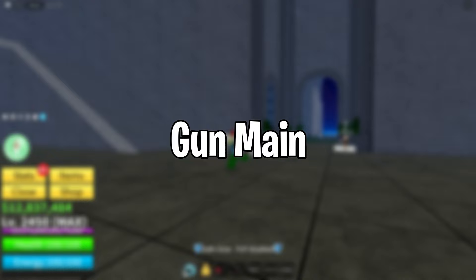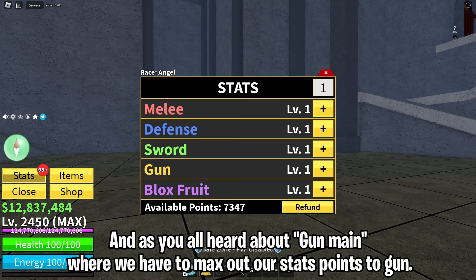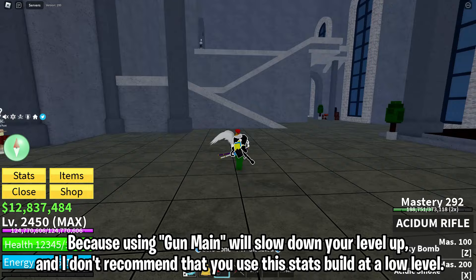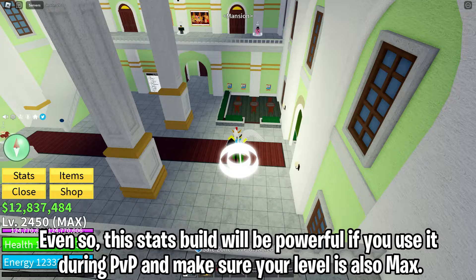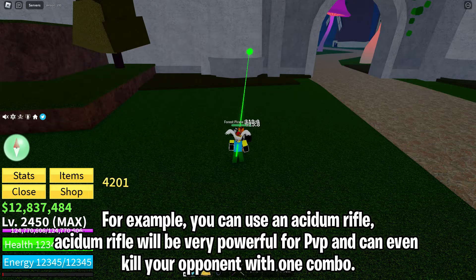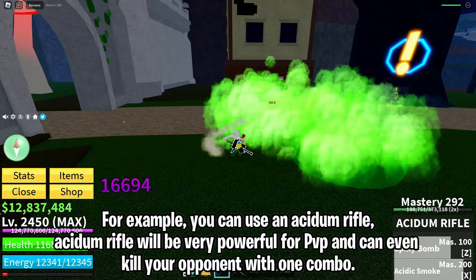In 1st place is Gun Main, where you have to maximize your stat points into guns. This stats build is really bad for grinding, especially for beginners, because using Gun Main will slow down your leveling up. I don't recommend using this stats build at a low level. Even so, this build will be powerful if you use it during PvP — make sure your level is also maximum. For example, you can use an Acidum Rifle, which will be very powerful for PvP and can even kill your opponent with 1 combo.